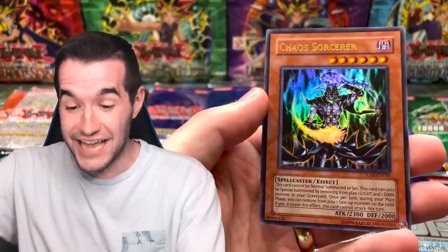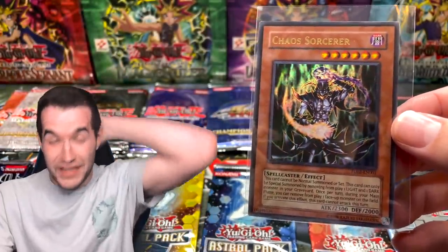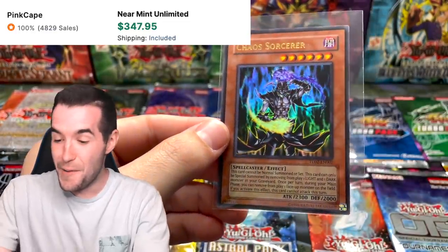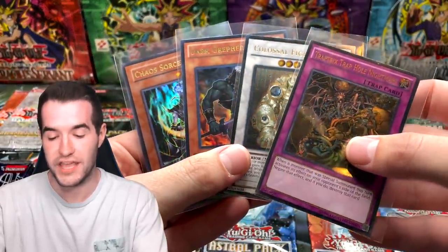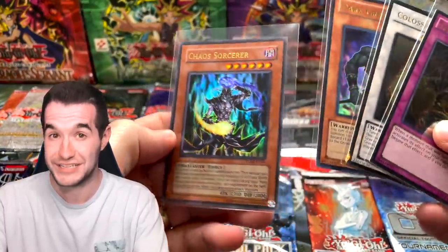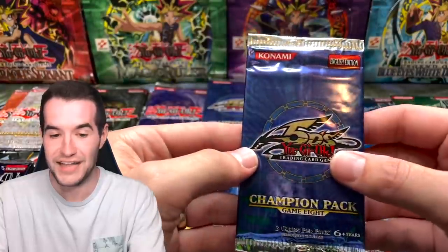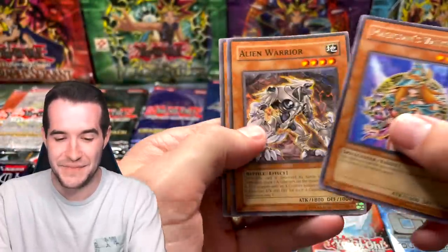Chaos Sorcerer — ultra rare! That's a big one! That's like $360! Last I checked when building my Goat deck a couple weeks ago it was $360 for one of these. Oh baby — we hit a big one! That is the biggest hit of the video! Only four real foil hits in this opening, but they have been good. Chaos Sorcerer — high rarity for Goat format, that's why it's so expensive.